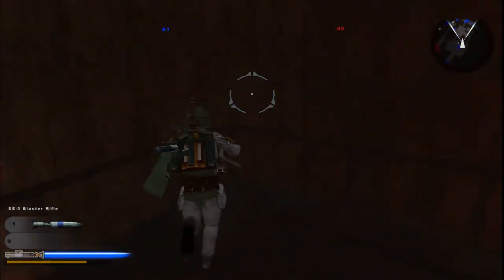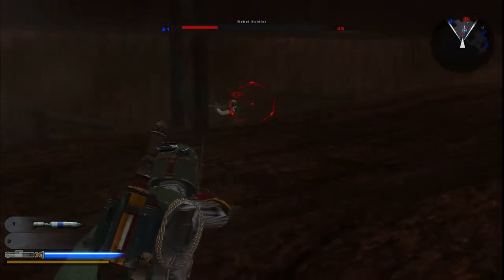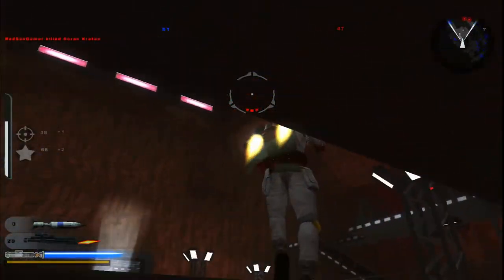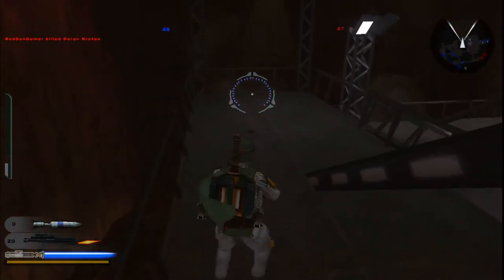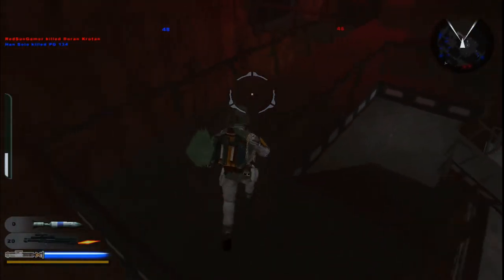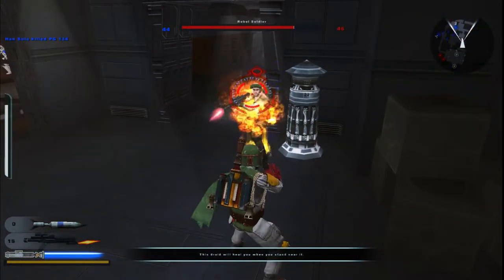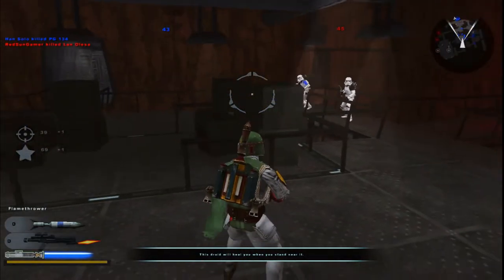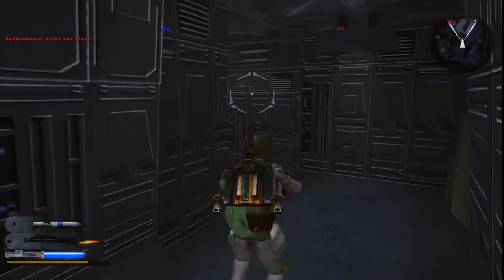52 to 50 for the rebels. Oh whoa whoa — he's down here. We've lost control of the command post — what? Oh crap, it's the Bespin sky — okay, that's interesting. We've lost the command post, fight for it!